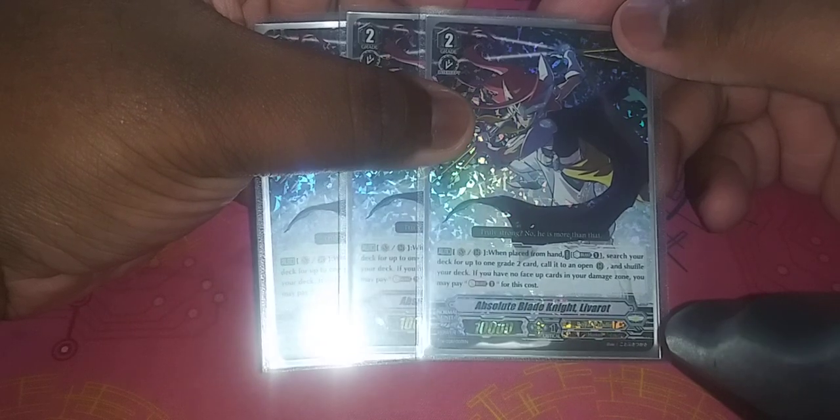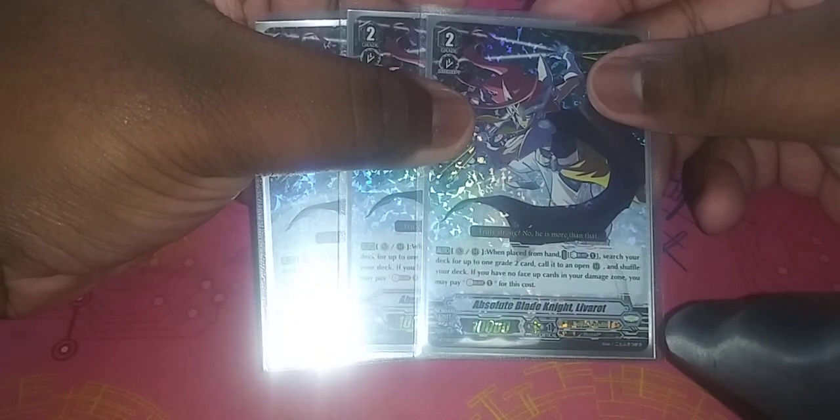I play three Absolute Blade Knight Leverot. When placed from your hand, you can Counterblast 1 to search your deck for up to one grade 2 and call it to an open rear guard circle, then shuffle your deck. If you have no face-up cards in your damage zone, you Soulblast to use this ability. This is a really good card — I only play three because I feel four is too much. It lets you get more grade 2s, and the Soulblast paired with the Counterblast requirement is really nice since this deck is all about getting grade 2s.